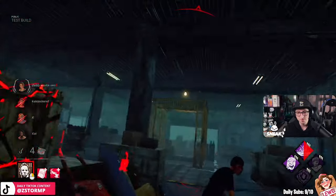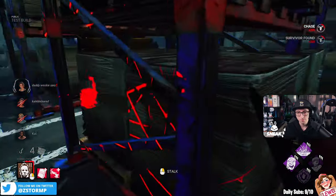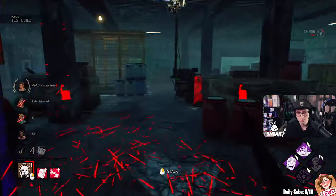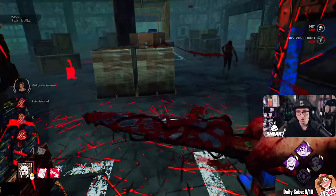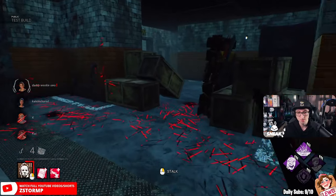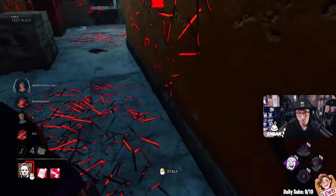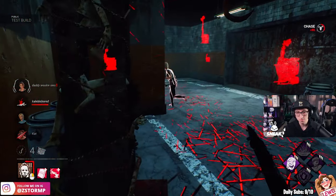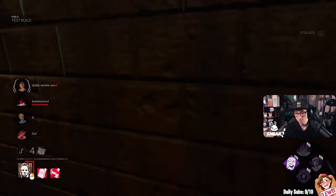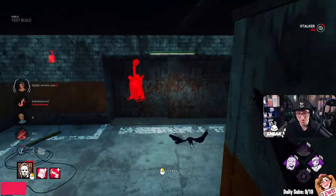Don't you dare try and hold me! We have Spirit Fury ready if needed. They're going to be shitting themselves. I need to pick up now because of the Unbreakable change. Gotcha! There's our first down. It's all good, we're testing a few things out. We have nearly got Tier 3, which is good.